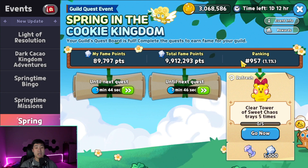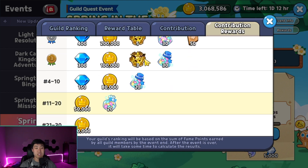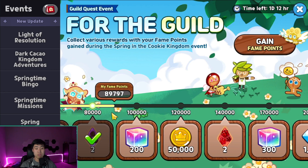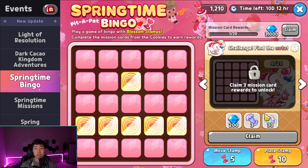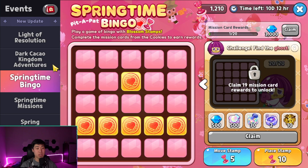There are a lot of events going on right now. The guild quest can give you a good amount of crystals depending on your guild ranking. If you get all the way up to 200,000 contribution that's an extra 1,000 crystals. There's also a bingo event I'm saving up for — you get 3,000 crystals as well as some extra rewards when you clear the extra challenges.